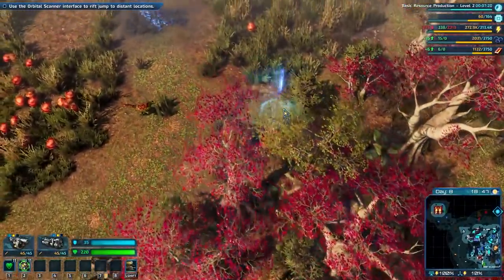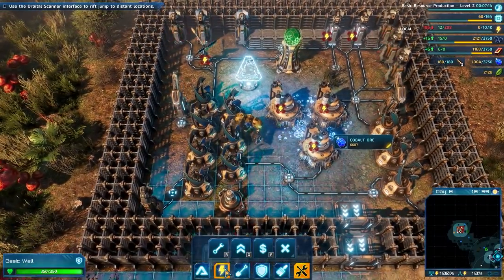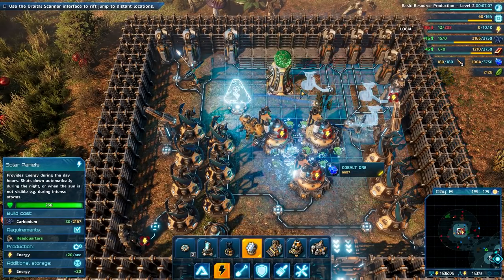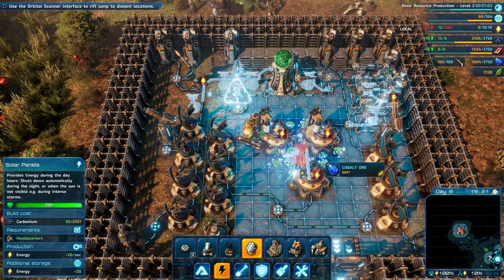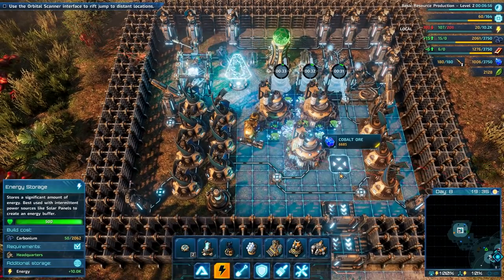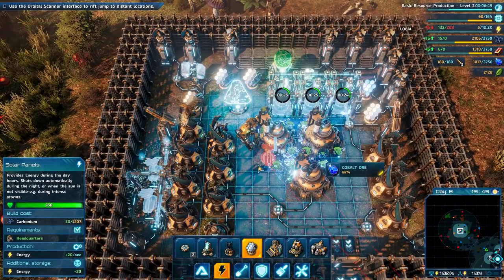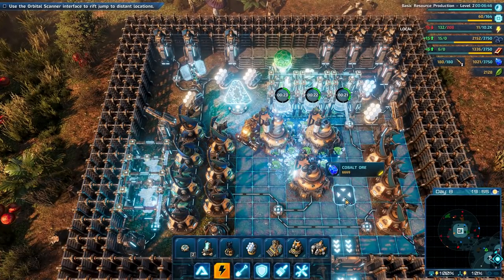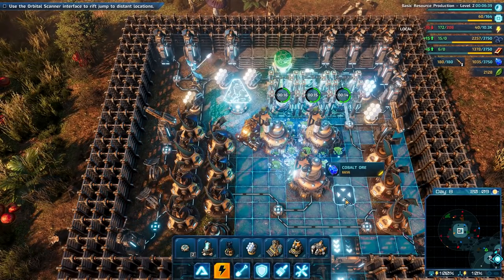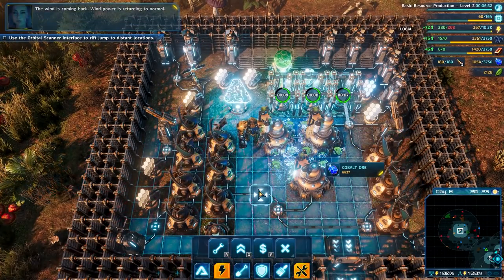Got my sword back - I have no idea where the invisible dudes are. I'm just gonna wander around. This area on the other hand has like nothing. This will hopefully give this a little bit more of a fighting chance - not having any wind is a little tough. The wind is coming back - wind power is returning to normal. The other thing I want to do - where's renewable energy? Gas energy, renewable energy...